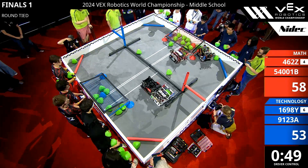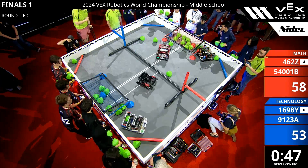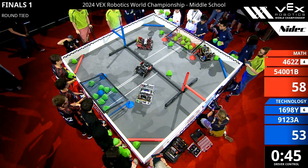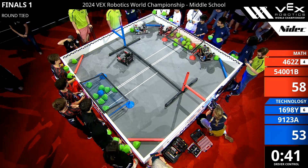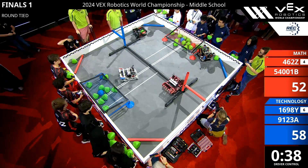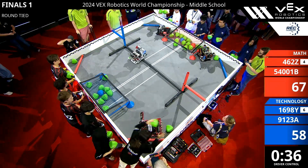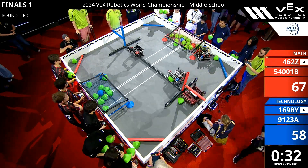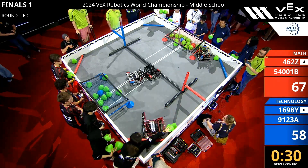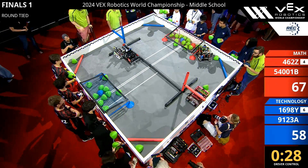Red alliance is not letting blue have any of those tri-balls, not in a goal. They're trying to send them right on back to the red alliance side of the field. Red alliance dropping off another tri-ball. Blue alliance trying to make their way over. We see another tri-ball for blue. Red wins more match loads — one getting stuck on that elevation bar and red comes back for it. Less than 30 seconds left on the clock.